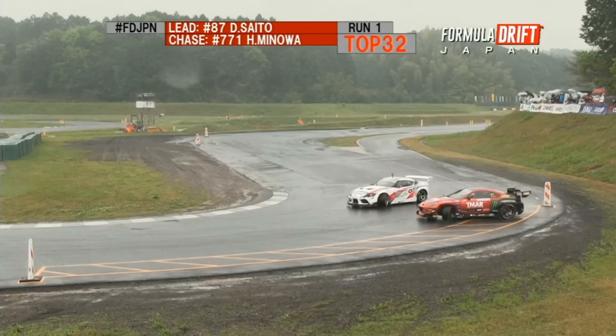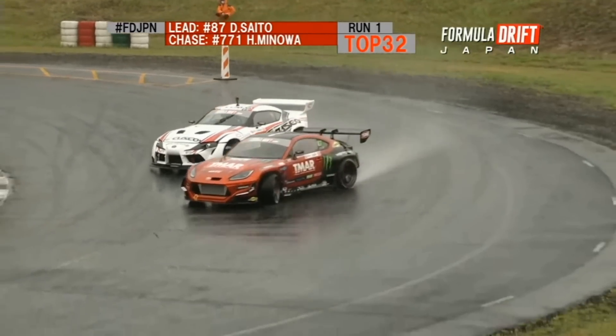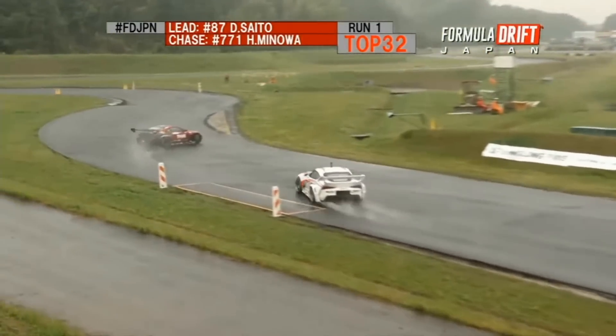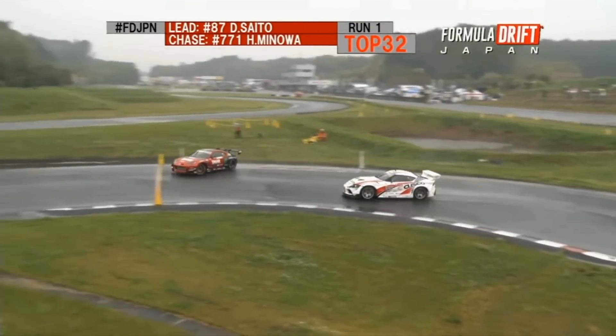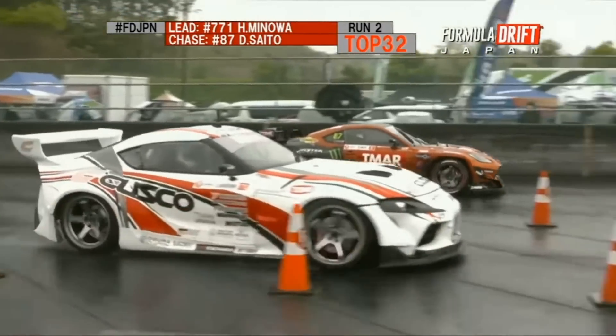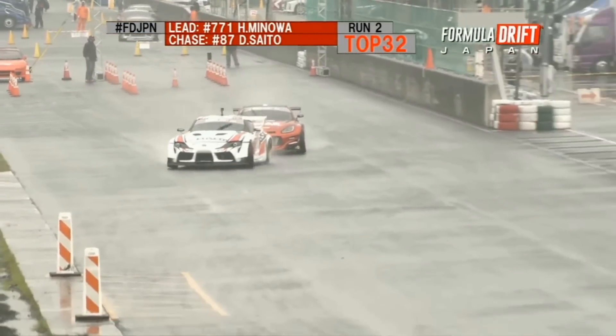Saito's like, I gotta pick it up here. Daigo picking it up. Minoa almost over-rotating right there to Outer Zone 3, but holding on to it. And there they are coming through the straightaway. Minoa's trying to pick up some of that traction, coming into Outer Zone 4, and diving right into Daigo in that Outer Zone 4. We're gonna see the proximity Saito's gonna give.